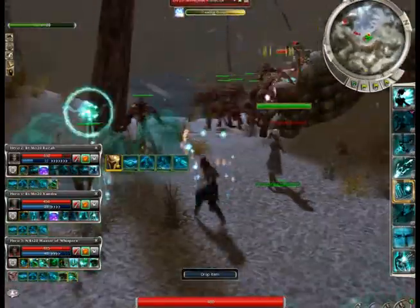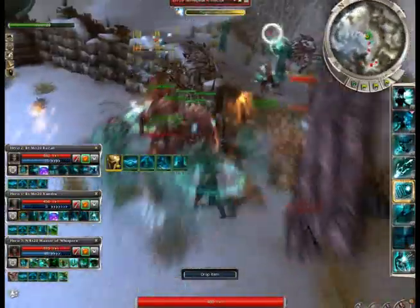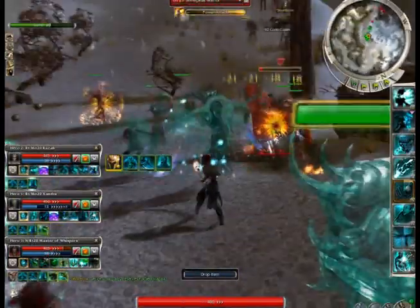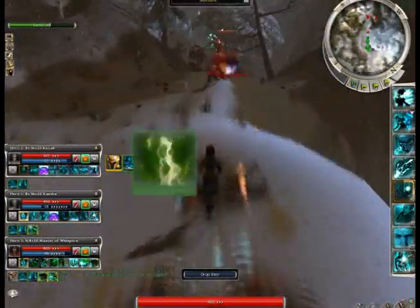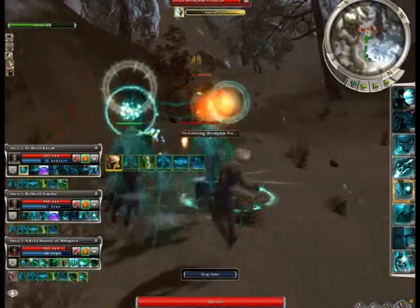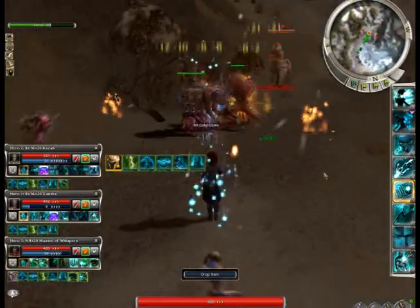Just run up here and kill them. The first part of the mission is you're just lighting torches. The centaur healers are really, really good at their job, so kill them first — it'll make things easier.